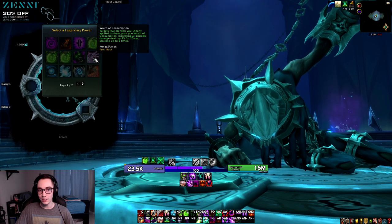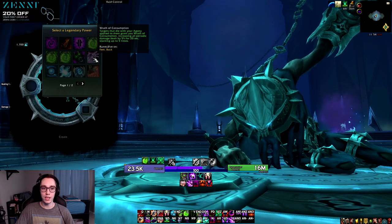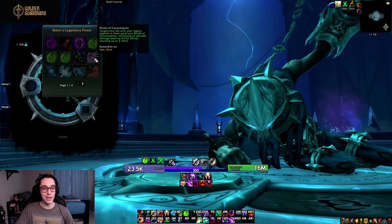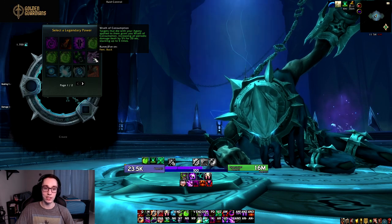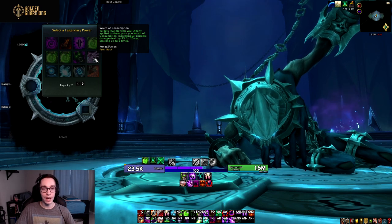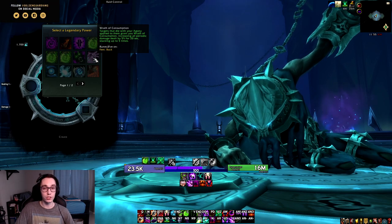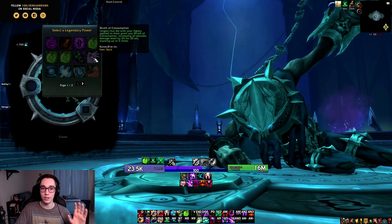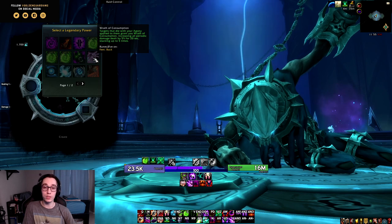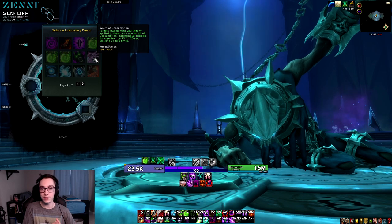Then we have Wrath of Consumption, working similarly to Legion: targets that die with your Agony applied grant you a stack, increasing all periodic damage by 5% for 20 seconds, up to five stacks. That's 25% increased DoT damage at full stacks. The change from Legion is you now need Agony on the target when it dies to gain a stack. If you can keep this buff up, it's quite powerful, so potentially for Mythic Plus it might see some play.